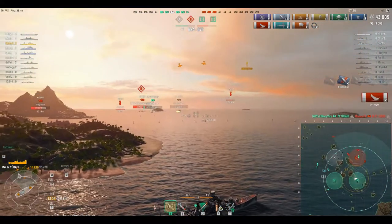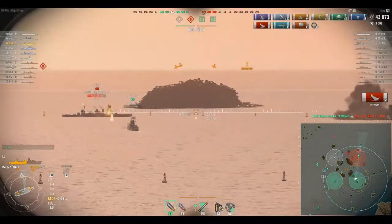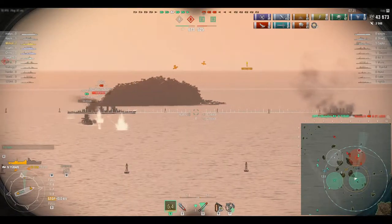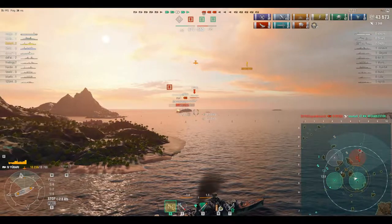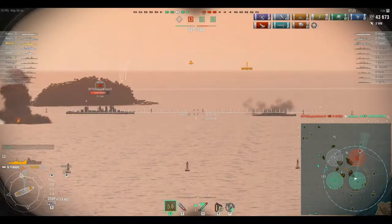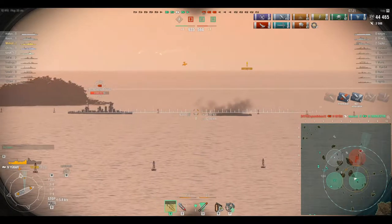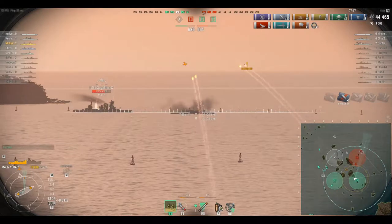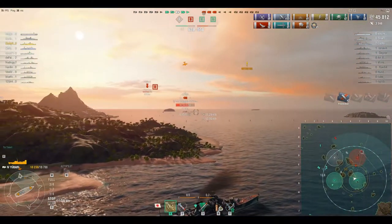We're just a tiny little Tier 4 ship and we're already up at 43,673 damage. So really the key for the Yubari is just sit back and harass. Use the islands for cover.